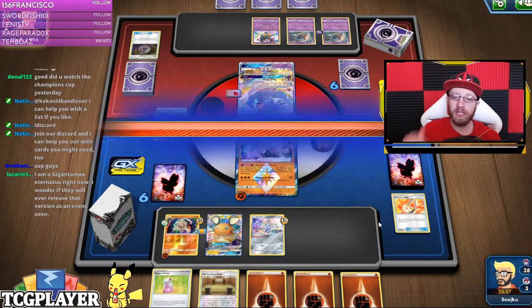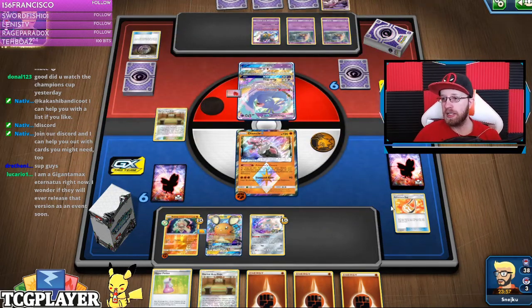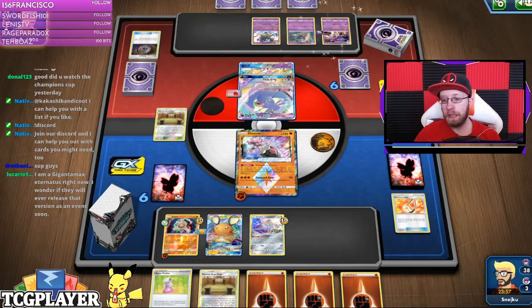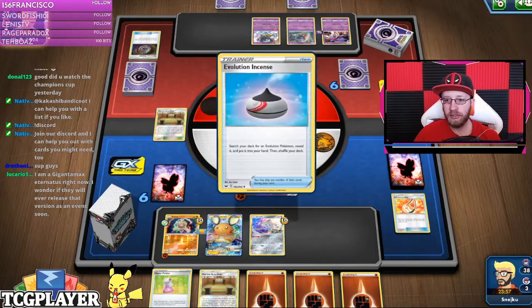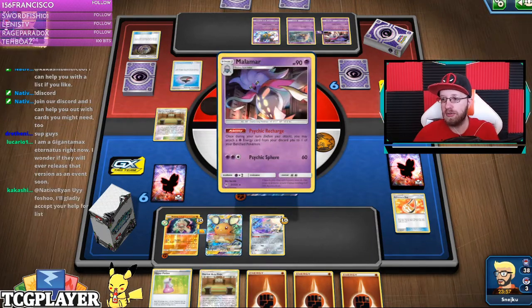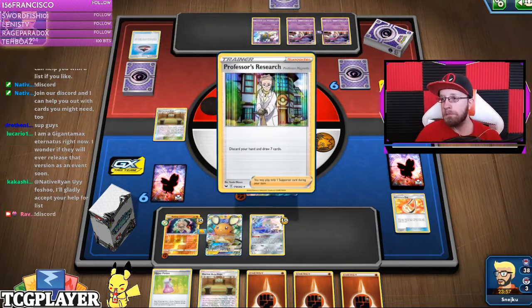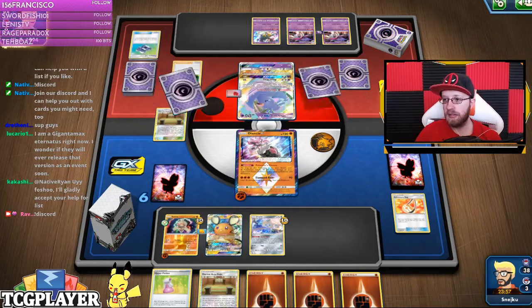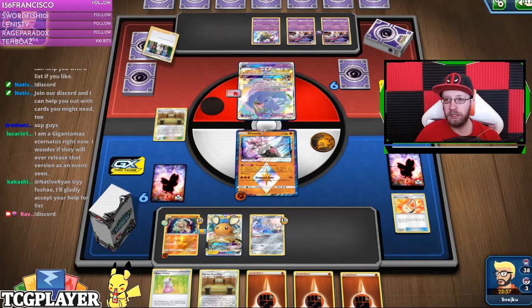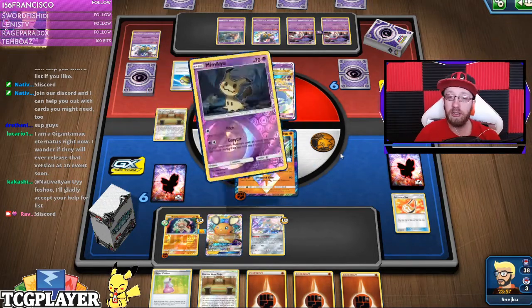I'm going to indicate that I'm gonna try to retreat next turn. You can always ask questions on Discord and we'll try to answer them. I'm looking at a gigantic Max Eternatus right now — I wonder if they'll ever release that version, probably not, but I wish because it looks really cool. I want to see Eternatus as a card with really good art.